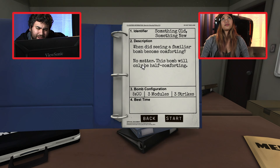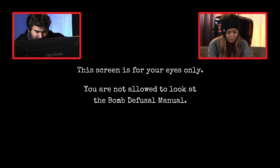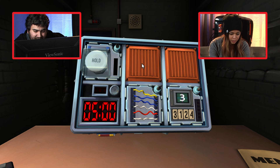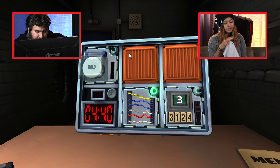Something old, something new. Five minutes, three modules, three strikes. Let's start with wires — six wires. Any yellow? One yellow. More than one white wire? There's two white wires. Any red? There is one red wire. Cut the fourth wire. Done. Moving on to the button — it's a hold button. It's white and it says hold. There are more than two batteries on it. The indicator is NASA, not FRK. Press the button and tell me the strip — it is white. Release when the countdown timer has a one in any position.